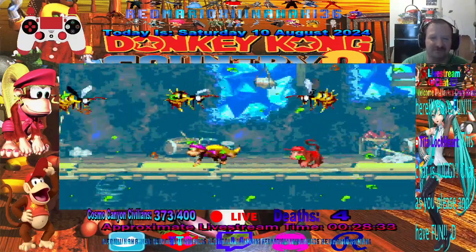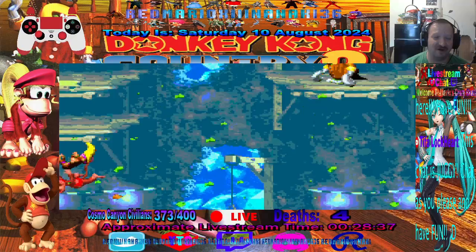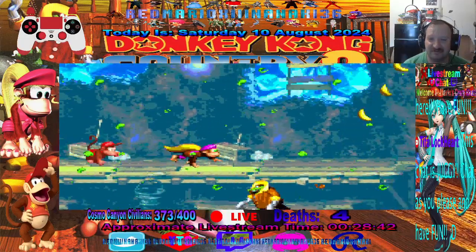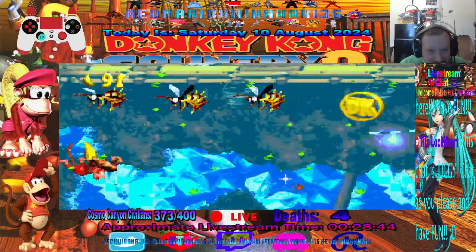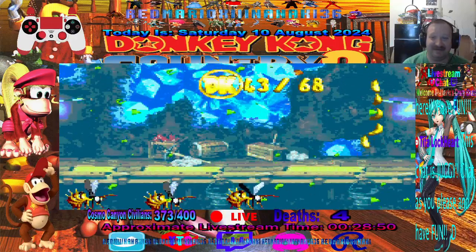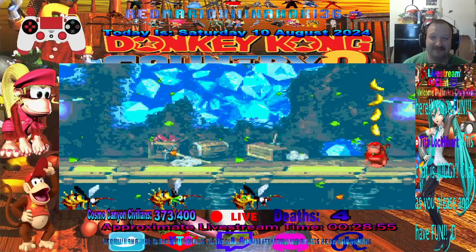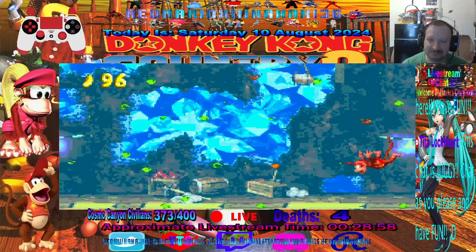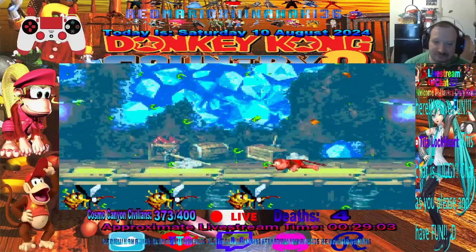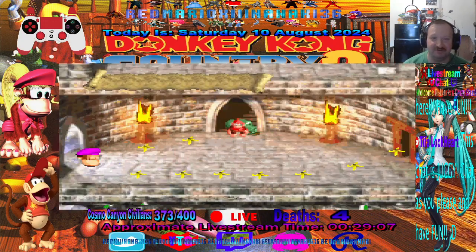Not quite. This one can be a little tricky. Let's see if we can get it. I think we can do it. That's why I save-stated. Got it! At least I got it. I got it — I had to sacrifice my Kong, but okay. I got the DK coin at least. That's good.